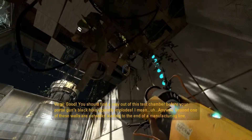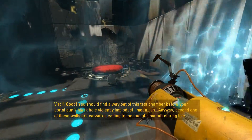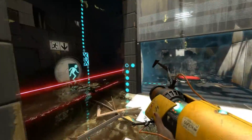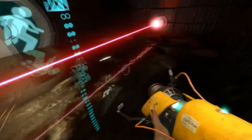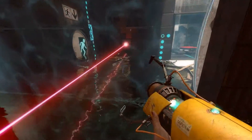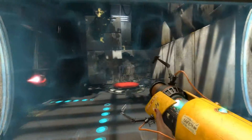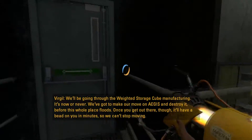Beyond one of these walls are catwalks leading to the end of the manufacturing line. Behind one of these... oh. Okay. I can't touch this. I was very confused there for a second. Wow. Alright. Simple enough. That was really dumb of me. We're going through the way to storage cube manufacturing.